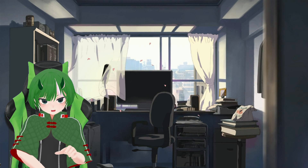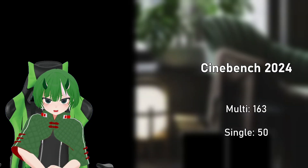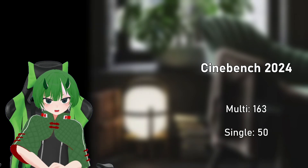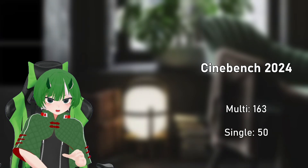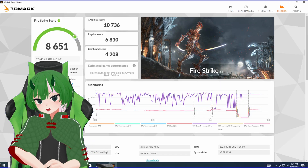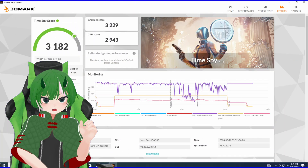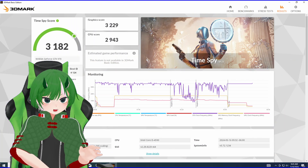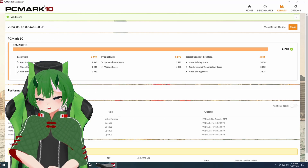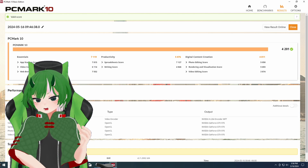Everything all-around is much improved when it comes to synthetics for the build. The Cinebench 2024 multi-score is 163 and the single-score is 50. 3DMark Fire Strike is 8,651 and Time Spy comes up to 3,182. PC Mark is at 4,201. Now let's get on to the gaming benchmarks.